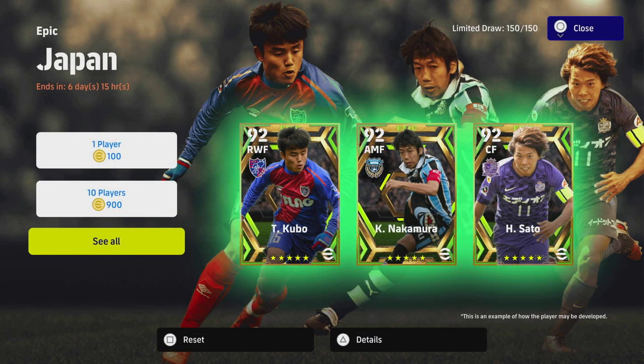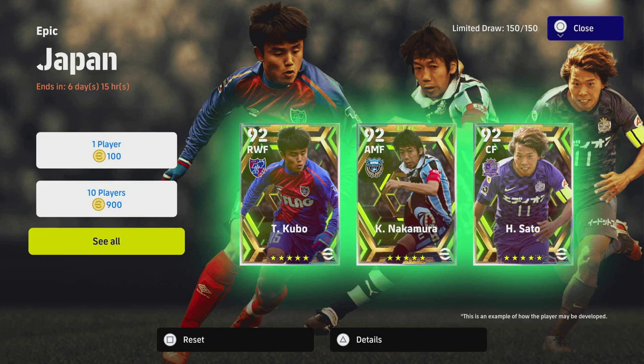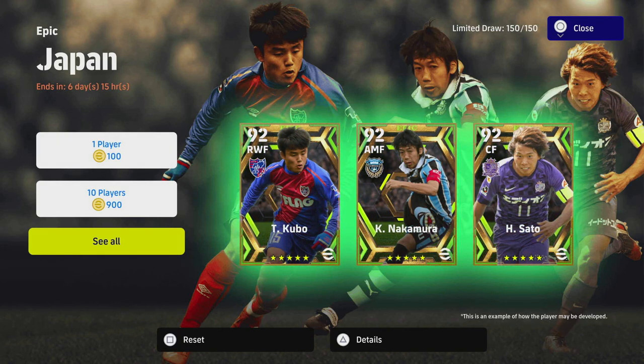What's the crack lads, welcome back to the channel and welcome back to epic Japanese player pack review. We have got Kubo, Nakamura, and Seto — you say Seto, I say Sato, tomato tomato, potato potato. But anyway, Kubo, Nakamura and Seto.